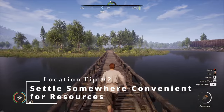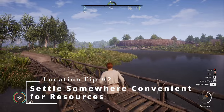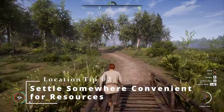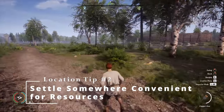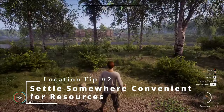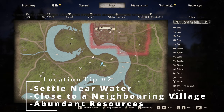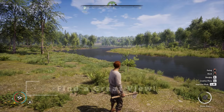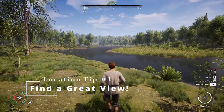Find a location near water and not too far from a neighbouring village, and make sure that it has plenty of resources in abundance at your disposal so that you don't have to walk too far away. This location here has deer and rabbits in abundance on all three sides, as well as fish in the river. Make sure your location is by a river, lake or creek.